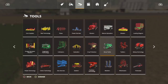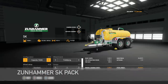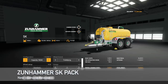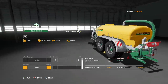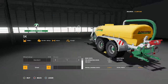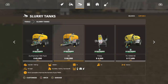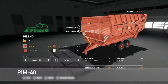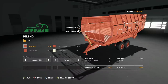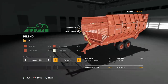Console also got the Zoon Hammer SK Pack, which includes different capacity options, wheel brand setups, design options, and fenders. It sprays at 14.8 meters at 10 miles per hour and has a rear three-point for a cultivator injector. The fourth new console mod is the PIM40 by FSSA Modding, featuring multiple capacity options and design choices.